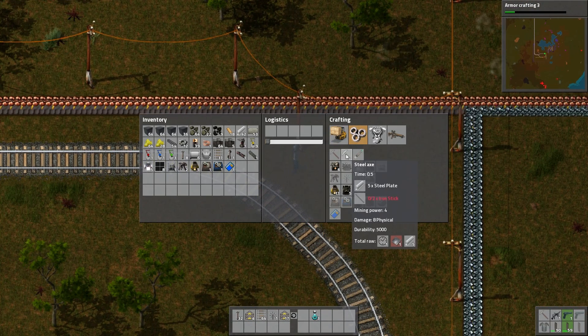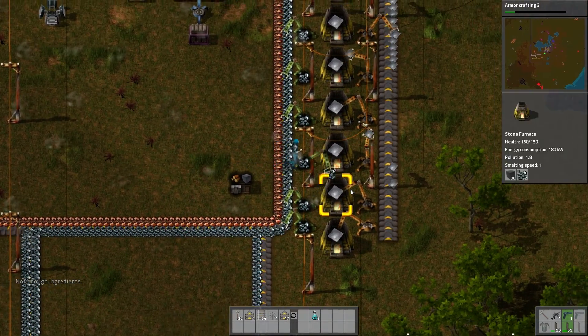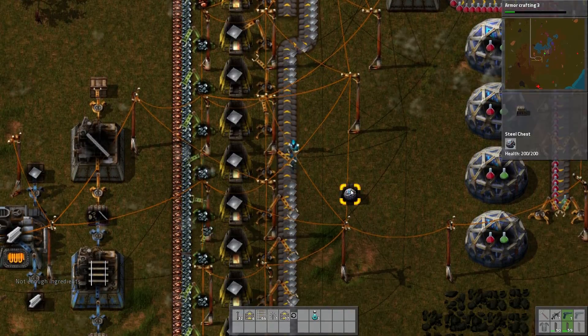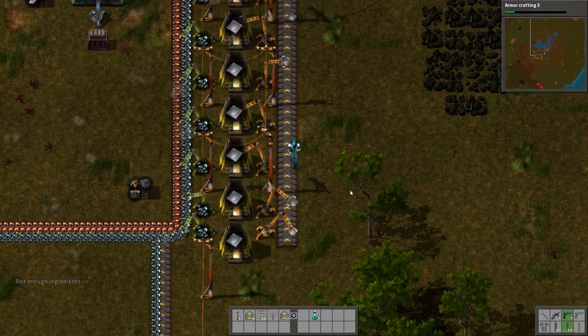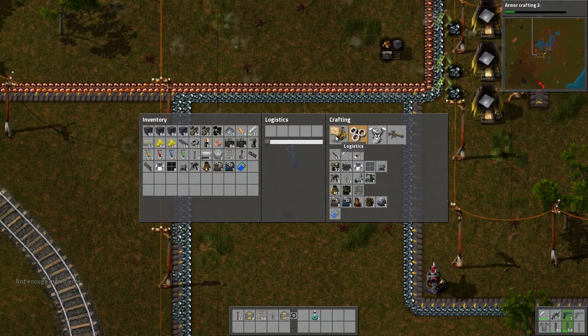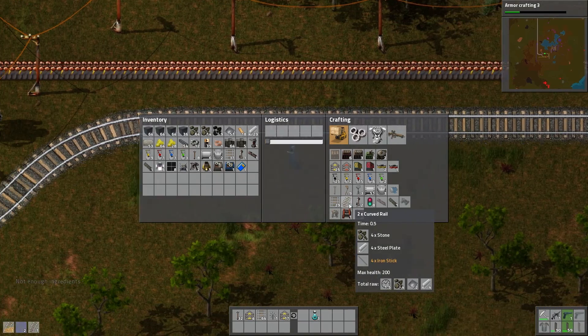We need to make a steel axe unit. Now we're out of iron of course. We need to actually have some iron to do some things. Like this. And we need a couple more bendy tracks, just a couple more.